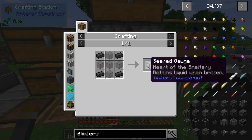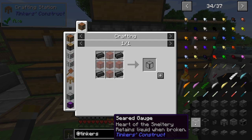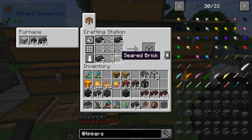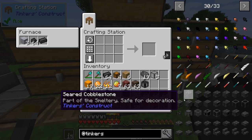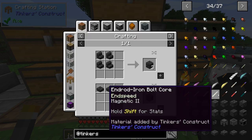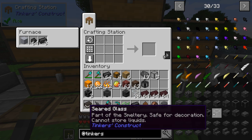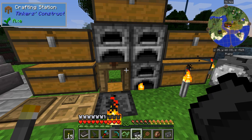We also need a seared tank, which requires some glass — I do have some glass right here. The tank is going to hold our lava for us. I'm going to make this three tall. I'll make the seared gauge tank — three of those — so I can see into it. That's just cosmetic, but I kind of want it. We already have the casting table and all that stuff — the seared faucet, the controller, the tank.